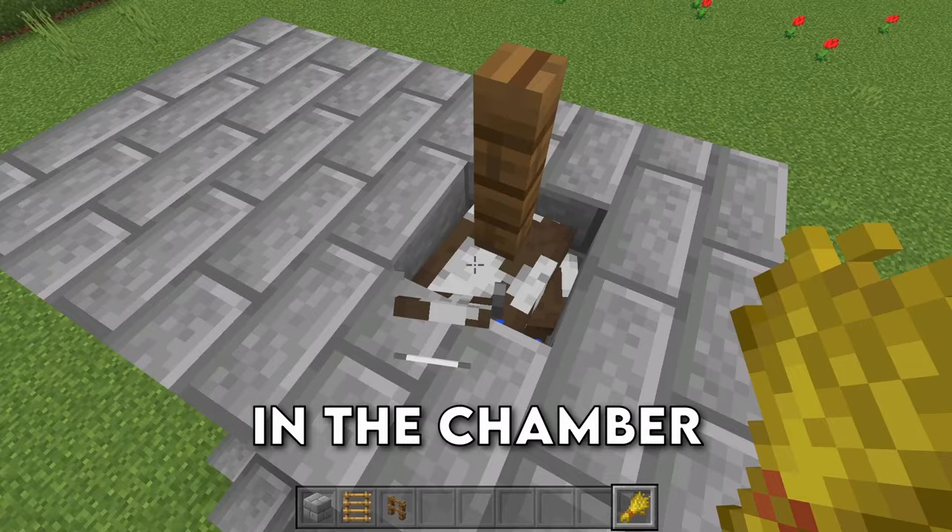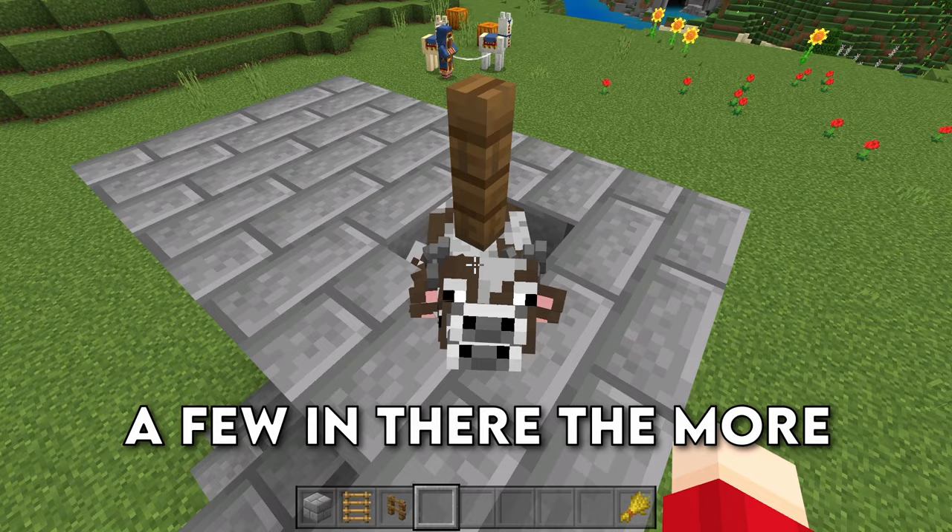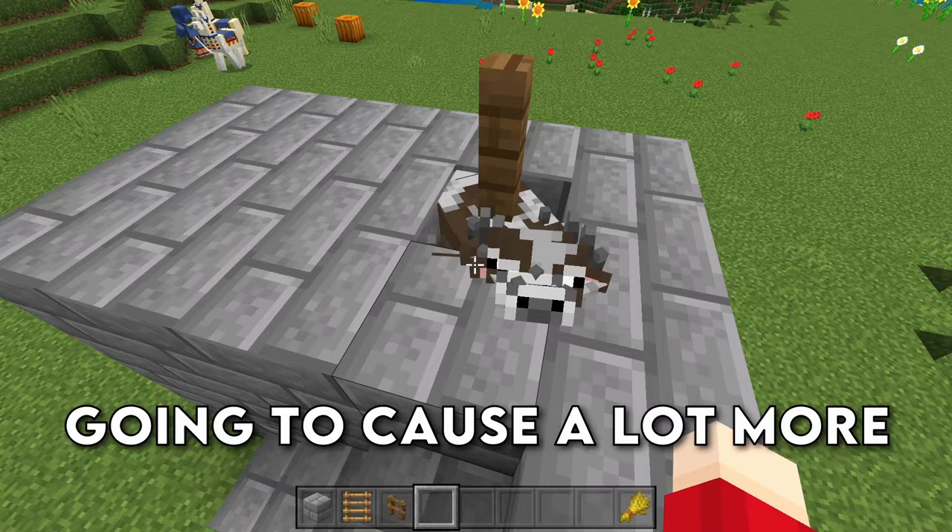We're going to simply breed these guys with some wheat. They're going to have a baby. That baby is going to stay in the chamber, and we're going to keep doing this until we have about 50 or so cows inside of this chamber. And that is about 50 cows — it does look like there's quite a few in there. The more cows you have, the better the rates of the farm.